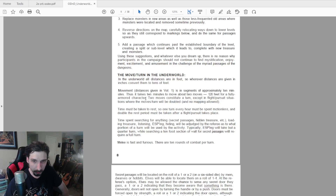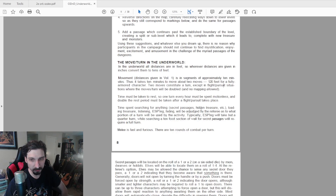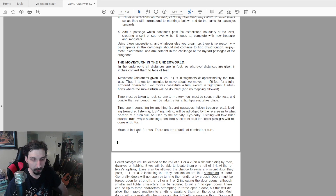On movement and turns in the underworld — they call the dungeon the underworld — movement is in segments of approximately 10 minutes. It takes 10 minutes to move about two moves, 120 feet for a fully armored character. A full move takes 10 minutes; two moves constitutes a turn, except in flight or pursuit situations where moves per turn will be doubled and no mapping is allowed. One turn every hour must be spent motionless for rest, and double the rest period must be taken after a flight or pursuit. Melee has 10 rounds of combat per combat turn — basically a one-minute melee round.